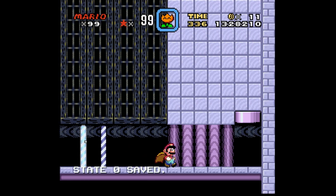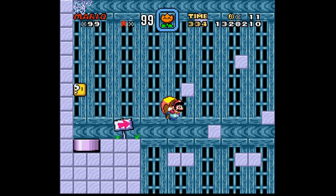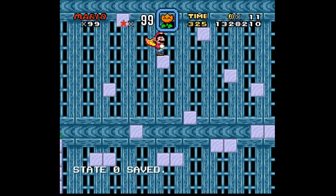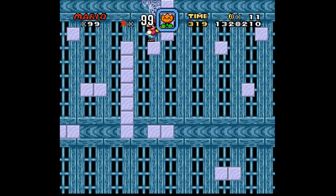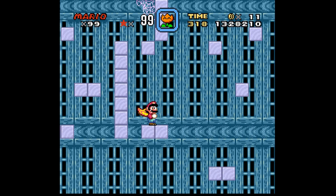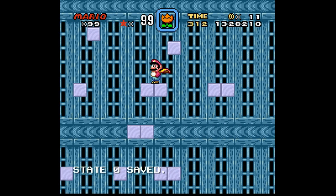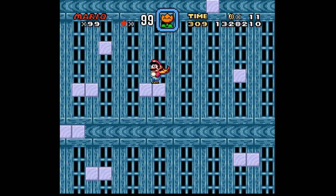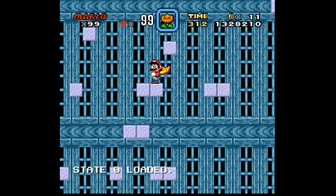Should I fly into this pipe? I carried flight momentum through a pipe — it's always neat when you're able to do that, and sometimes necessary in certain ROM hacks. I always love when ROM hacks require the use of glitches, because that's a type of level design that you just never get from Nintendo.